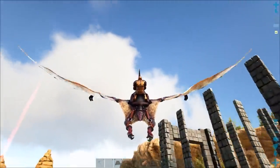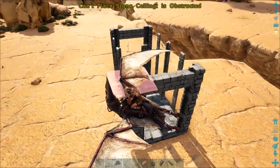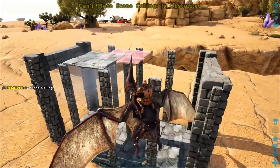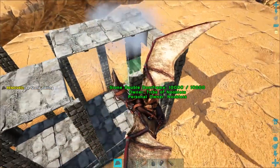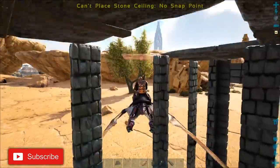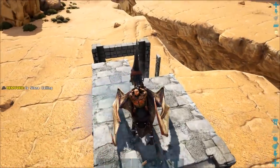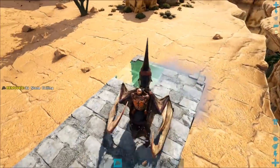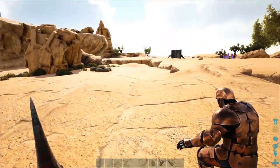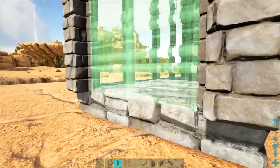We need a pterodon to reach the top, as it's a bit hard to reach at this height. Land on top, put a roof in, and finish up by putting the doors in.